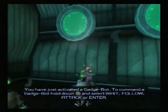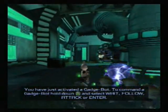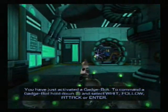You have just activated a gadget bot. To command a gadget bot, hold down the triangle button and select wait, follow, attack, or enter.